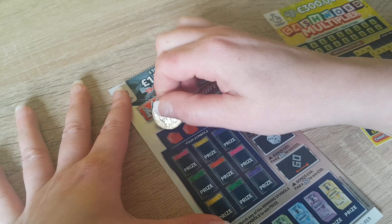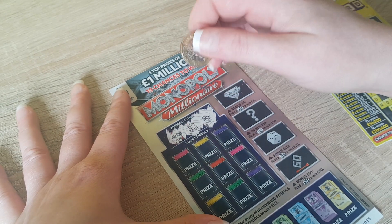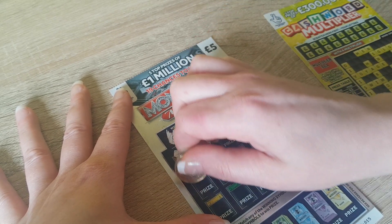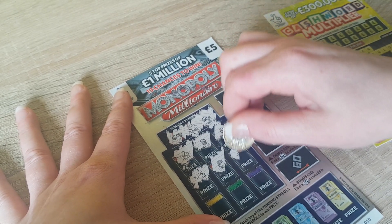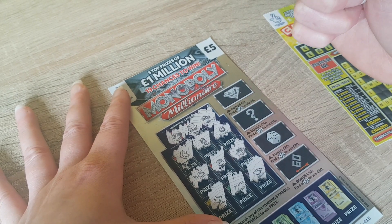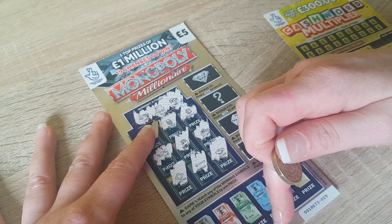We'll start over here. Winning symbols - we've got a car, a top hat and a hat. Got a gold bar, a stack of coins, a vault, a helicopter, a money bag, a ship. Nothing up to now, and a handshake. So there's nothing on that part, so we'll move over to the second part of the game - fingers crossed to win a prize.